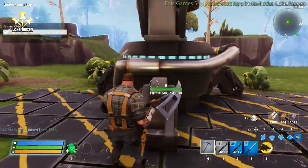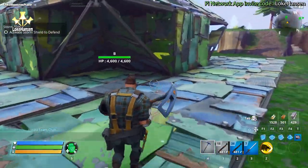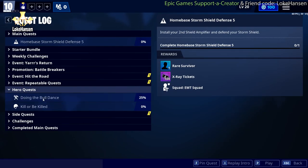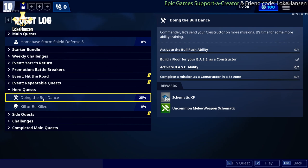Before we can continue with the Storm Shield Defense, we need to place a new amplifier, which I did. But since I've been burning all of my metal on the other structures, I'm going to go into farm and complete the Doing the Bull Dance as well.